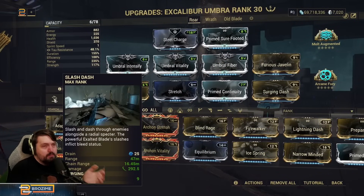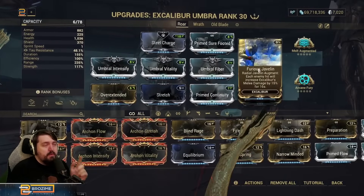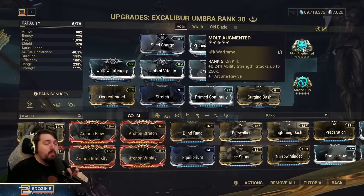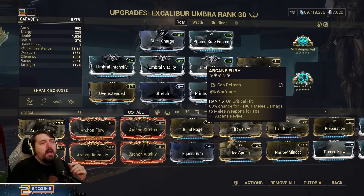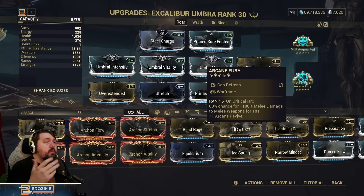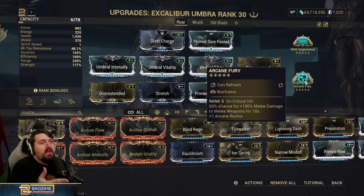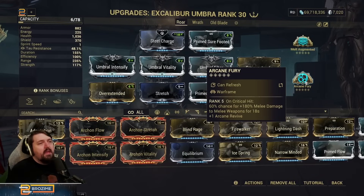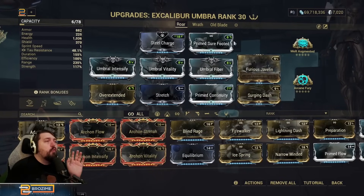In terms of augments we're running Molt Augmented — this makes Roar and our Furious Javelin buff stronger, along with just the base damage of Slash Dash. More strength is good wherever you can find it. We're also running Arcane Fury, which is a huge power increase for Slash Dash. If you want more survivability, you could run Aegis in that slot — this damage is definitely not necessary, but it is very good depending on what you might be missing.